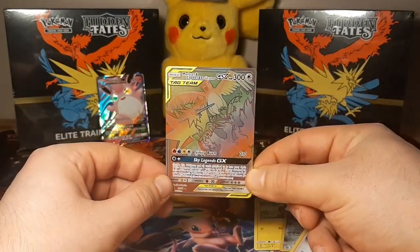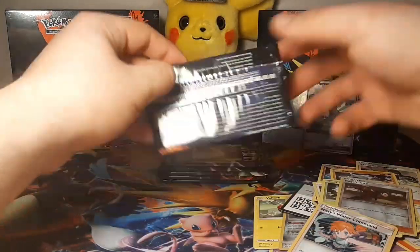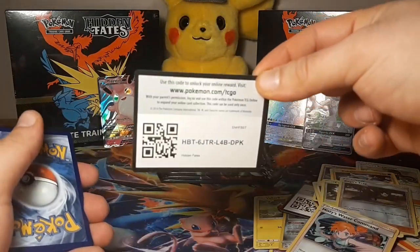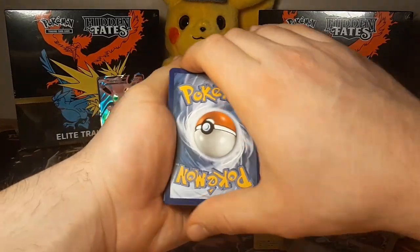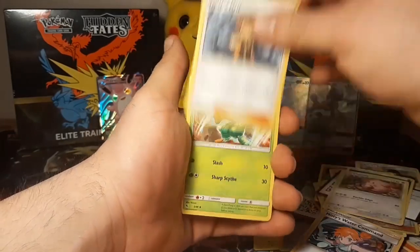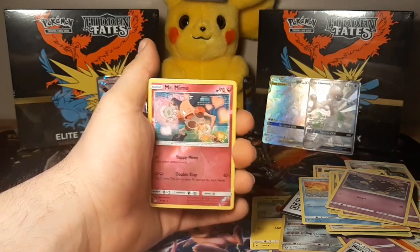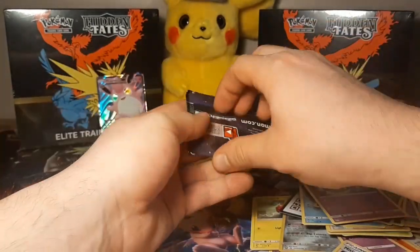I think we were spoiled early — we got a Mewtwo GX, a shiny Mewtwo, and the tag team birds: Moltres, Zapdos, and Articuno — and that's just what we have so far. Let's keep moving. Maybe in these last six packs we can get another full shiny. It is a grass energy — I'm so flustered I'm not even guessing. Am I being greedy wanting another shiny? We here at Youth Squad deserve it. A Wheezing rare — let's keep moving.